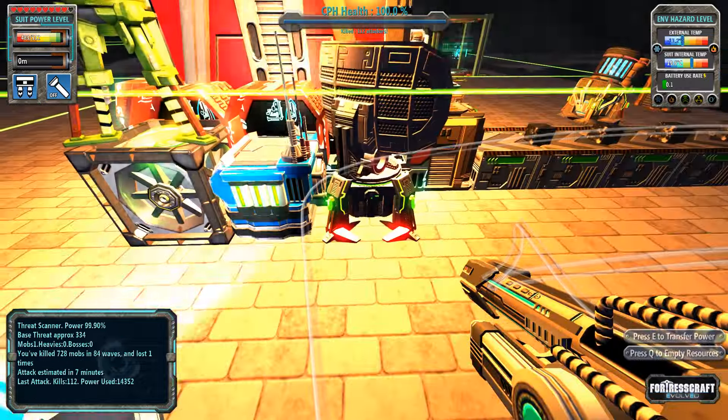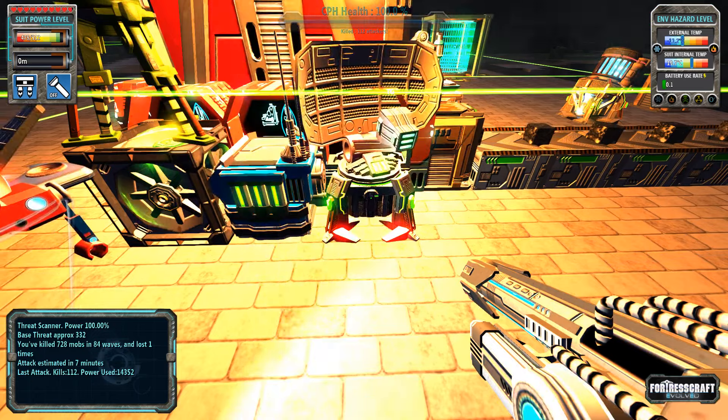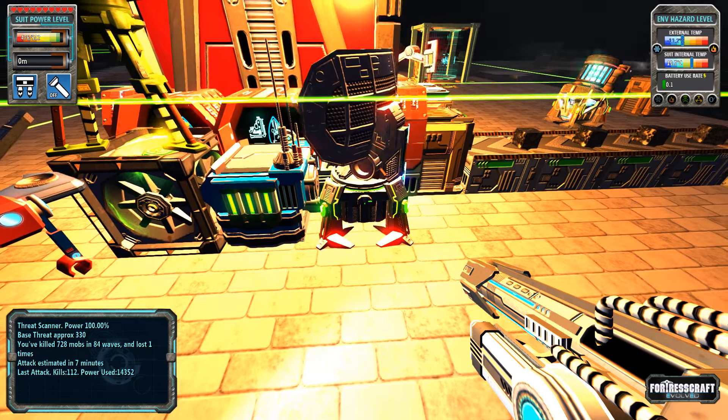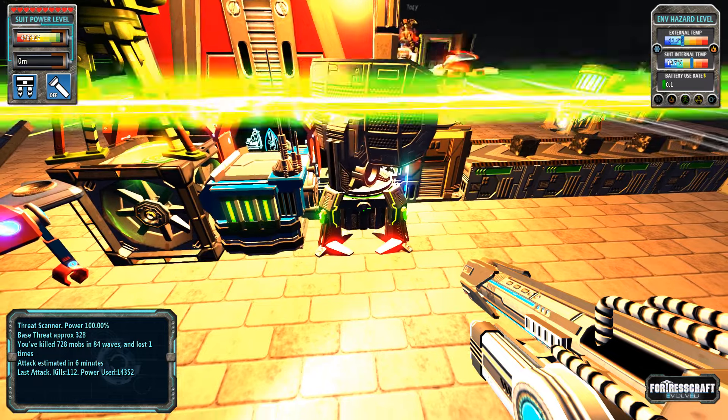The stats say we've killed 728 mobs total. The last attack was 112 mobs and we used 14,000 power. That's a lot of power — but the defenses are doing the job.